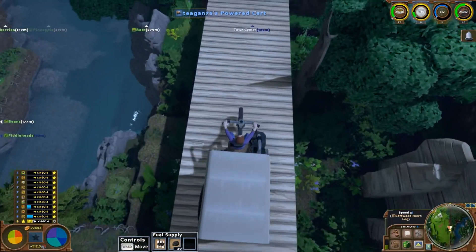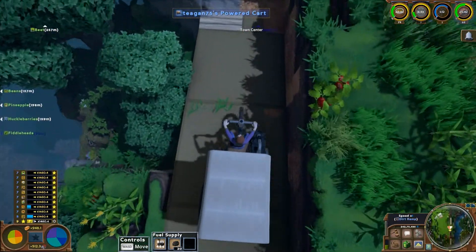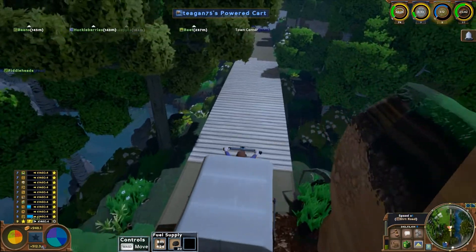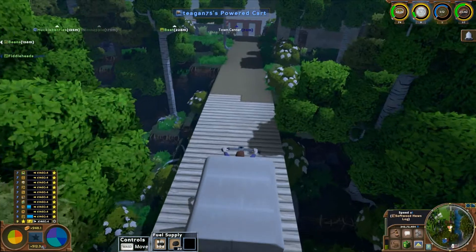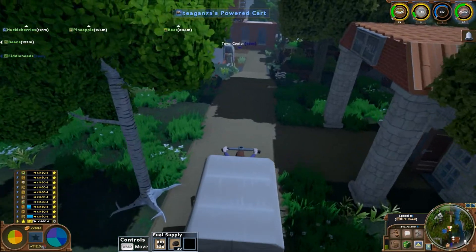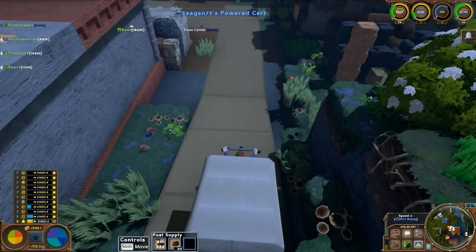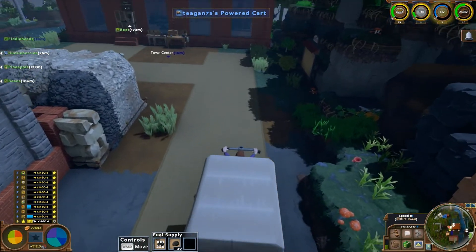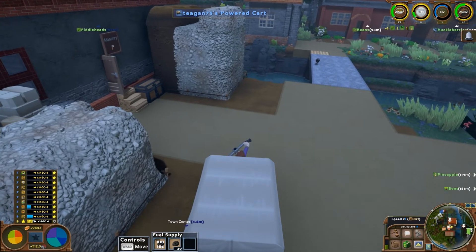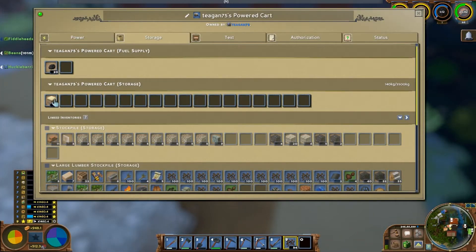Come on, internet connection. We're going to just keep going and then the episode ends a little soon. We could always pause and then pick up. Let's be brave. I wonder why you're getting lagged so bad. You don't have a disconnect symbol in your mini-map, do you? Sometimes there's a red symbol that shows up. I don't see anything. All right — that's the powered cart.